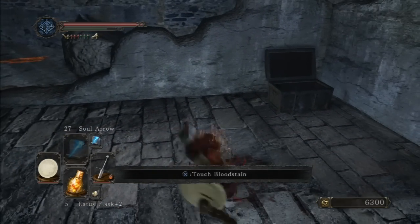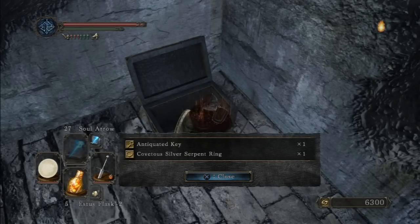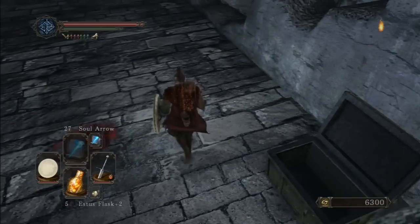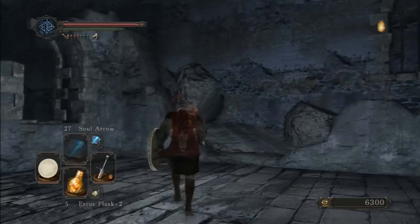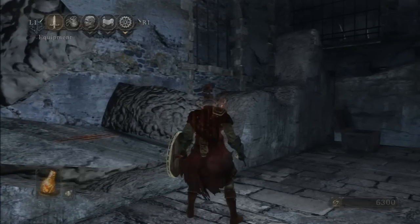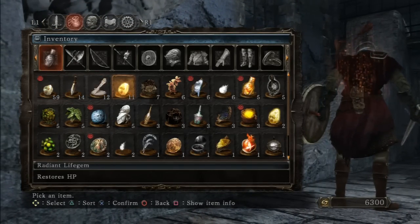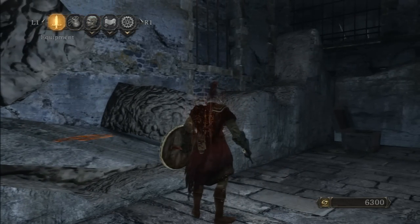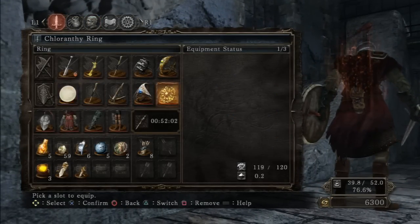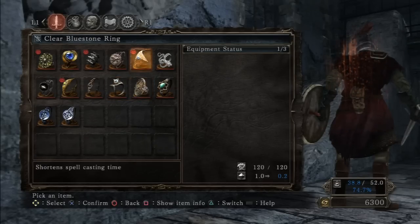It's not a trap. The chest contains an antiquated key and a covetous silver serpent ring. I'm curious about the ring, and it doesn't look like there's an ambush here.